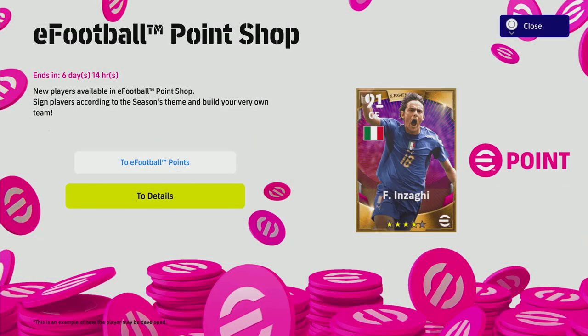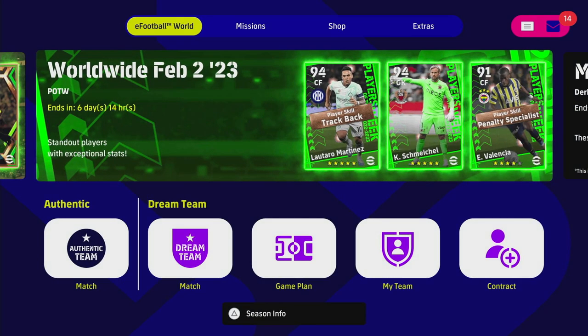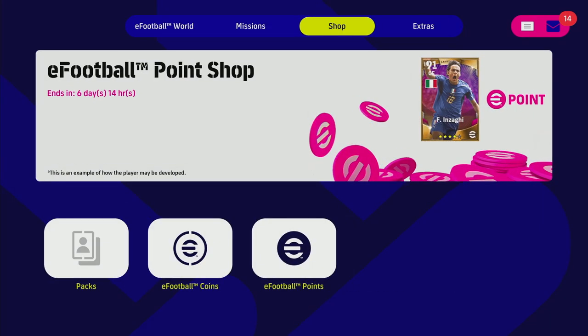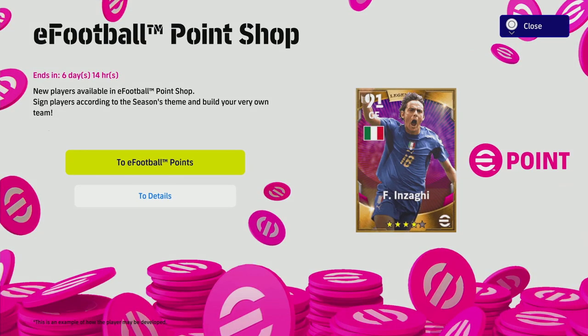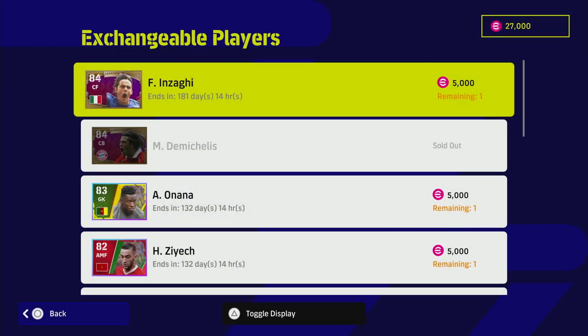Welcome back to the channel. Quick video today — everyone is asking me about Inzaghi. I actually do have him; I got him a long time ago. He is available for 5,000 points in the eFootball shop. If you go over to the shop you will see he's there — eFootball points, we've got 27,000 and Inzaghi is 5,000.